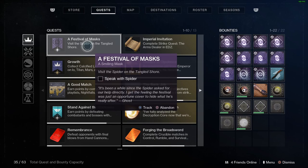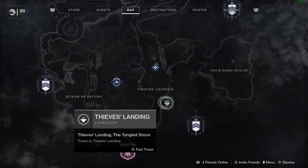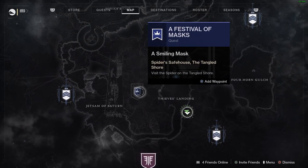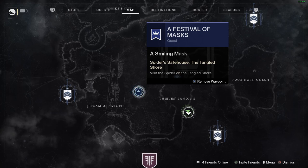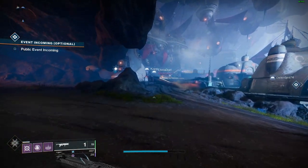So let's go ahead and visit Spider on the Tangled Shore. Once you land on the Tangled Shore in Thieves' Landing you can simply click on this and add a waypoint, and then just run towards that. I'll see you guys when I get to Spider.